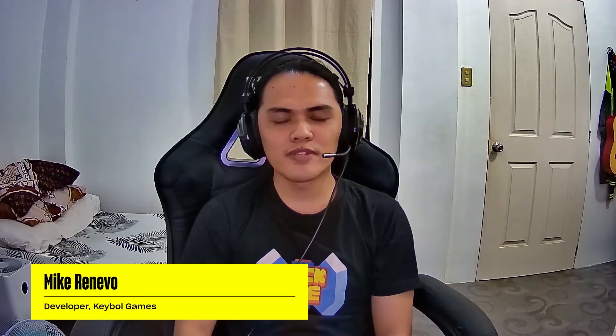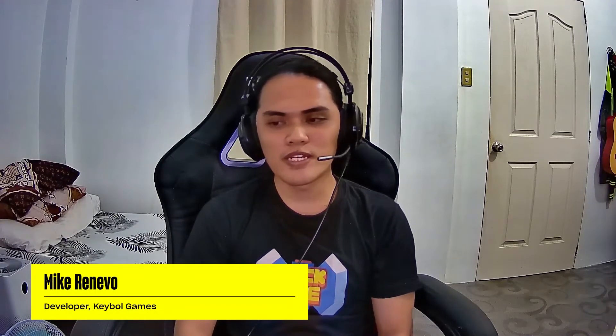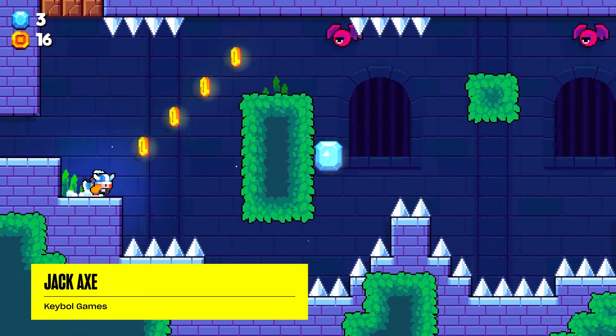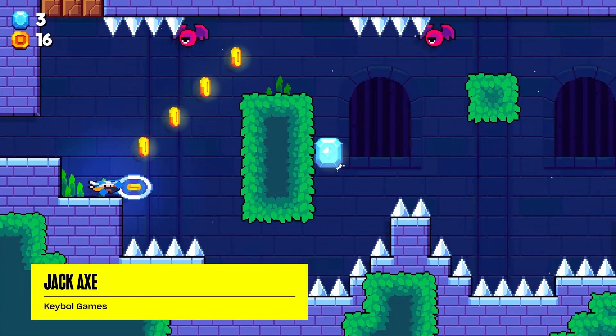How do you, as a developer, balance the difficulty — if it's too hard people might not be able to do it, but that's kind of the point, to be challenging? I designed the boss based on my own skill level. When I could beat the boss, that was pretty much it, so I just launched it. That's the boss.